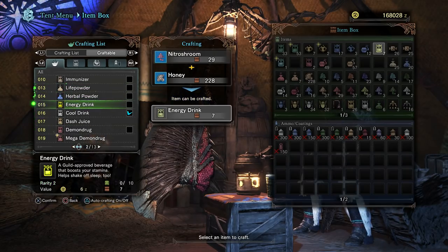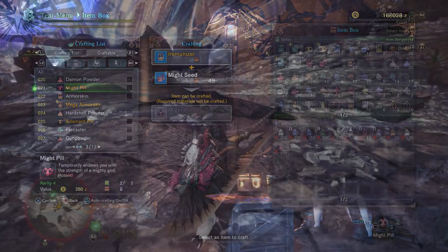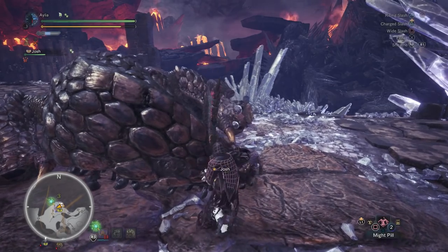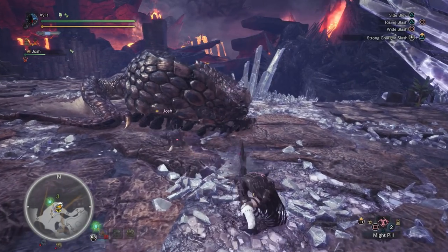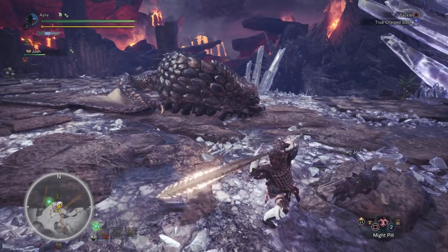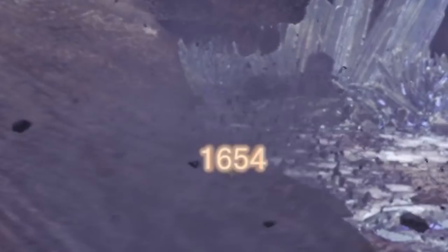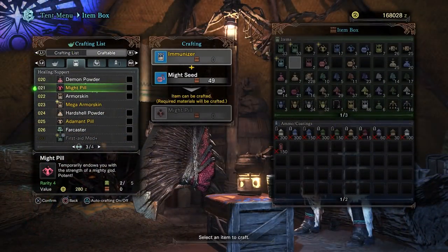And then we have the might pill and the adamant pill. These last for 20 seconds and they remove the base seed buff. They are a huge increase — equivalent to attack up large on the hunting horn, one of the biggest single attack buffs in the game. But 20 seconds is not a lot to work with. I only really use them on a sleeping monster for the wake-up hit. It's quite effective, but their use tends to be quite niche.